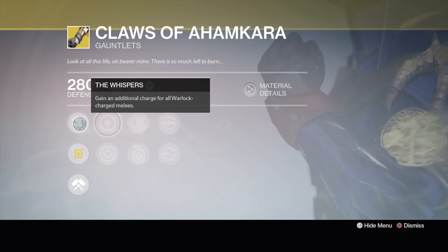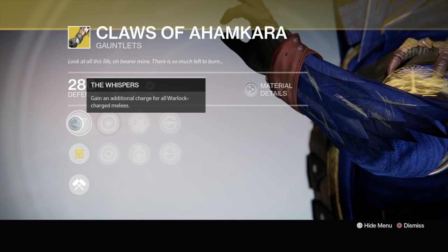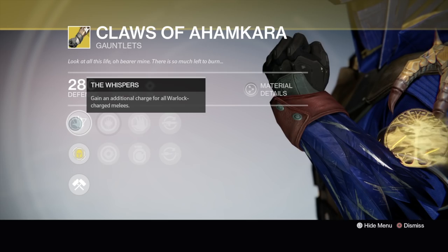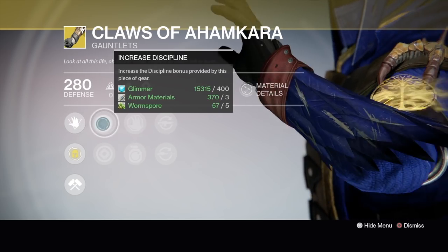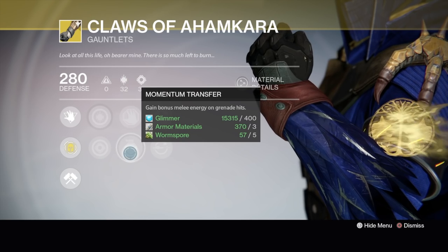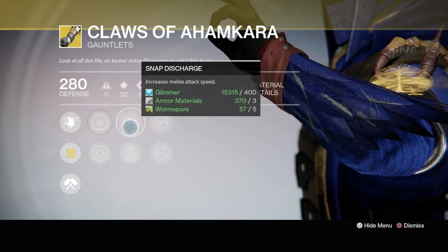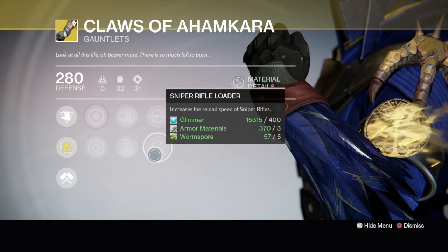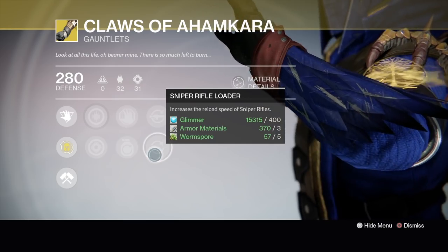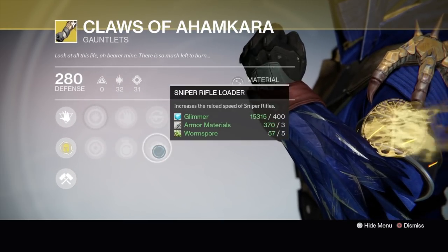You could use Claws of Ahamkara on all your Warlock subclasses. It's pretty deadly in the hands of Sunsingers when they use Scorch melee, because that burn is powerful. The Whispers perk grants an additional charge on all Warlock melees. This one has discipline and strength. Snap Discharge and Momentum Transfer — bonus melee energy on grenade hits, increased melee attack speed. You could also get Auto Rifle Reloader or Sniper Rifle Reloader, so if you like sniping this is pretty good.